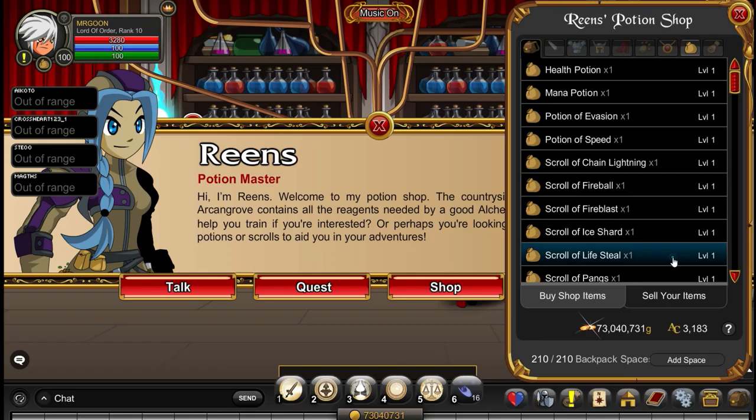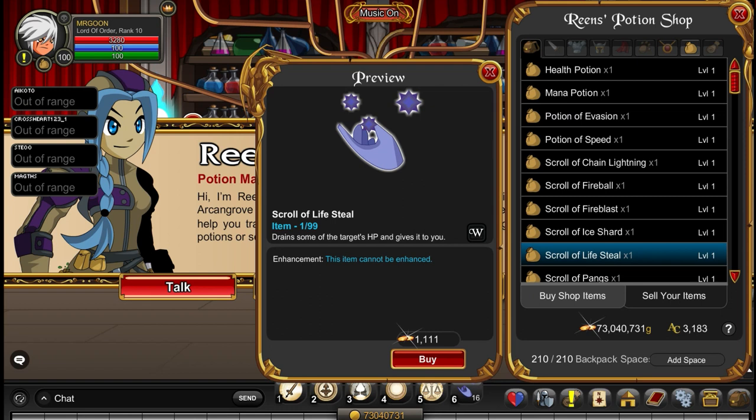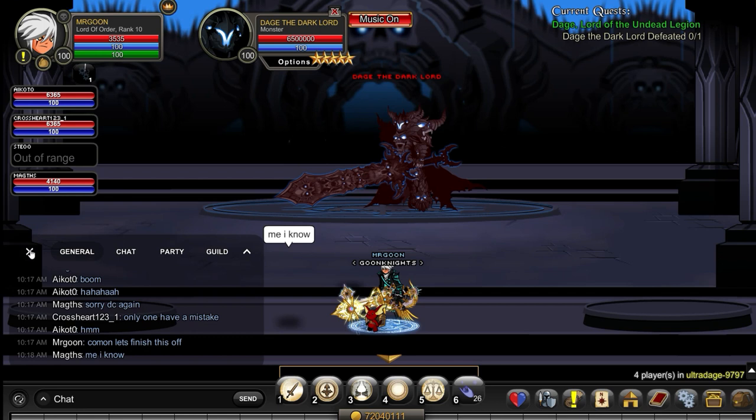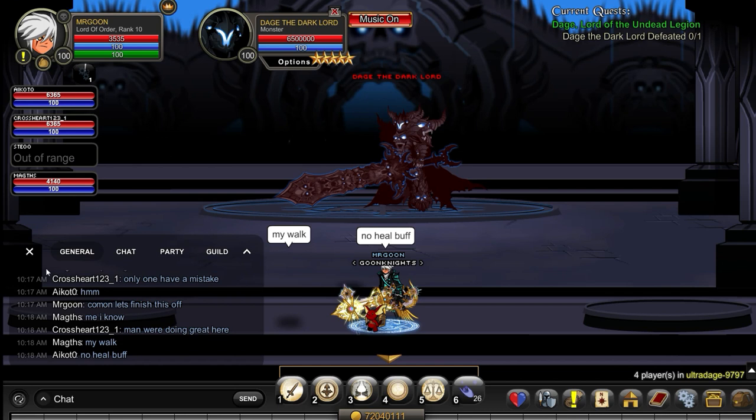In case you're interested about where you get the scrolls, they're over at Arkham Grove. Potions you can get from Alchemy Academy. We're going to jump straight into the run where we did defeat Daige the Dark Lord. The easiest way to do this is you're going to want your two Chaos Avengers to stand in the middle of the two plates — it means they can easily get to either one and shouldn't have any trouble with wiping.